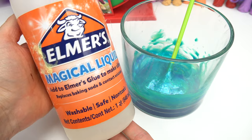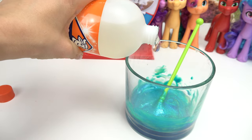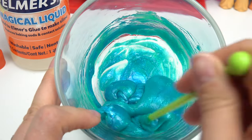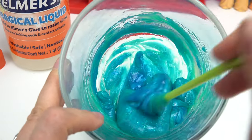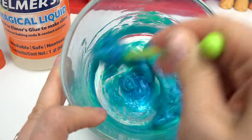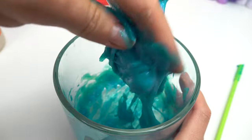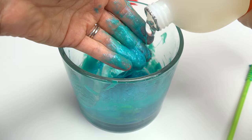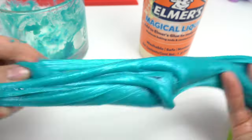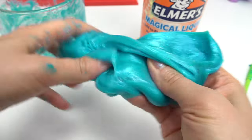Up next we've got the magical liquid — this is what's going to form the slime. I'm going to put a little bit in at a time, about this much. Let's go ahead and mix that together. I stop once the glue starts forming into a slime — it's already not touching the glass, but I'm just going to keep on mixing. I'm going to add some more in here. That's really, really sticky still, so we're going to put a little more activator in here.